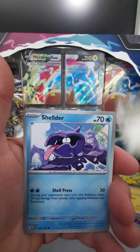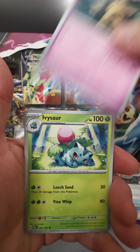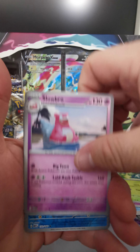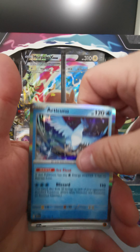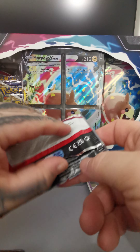Pikachu, Farfetch'd, Shellder, Helix Fossil, Kadabra, Ivysaur — I don't have that yet. Slowbro — I don't have a Slowbro yet either. Lapras, Golbat, Arcanine. I guess we're getting some in here to fill up the binder.